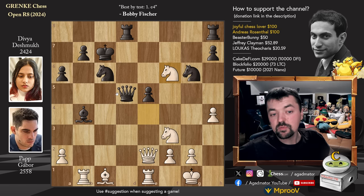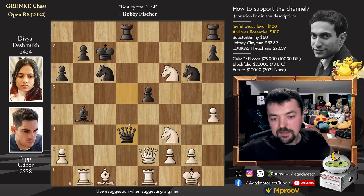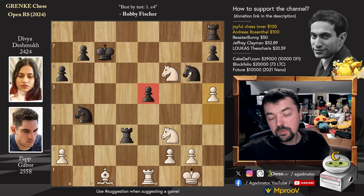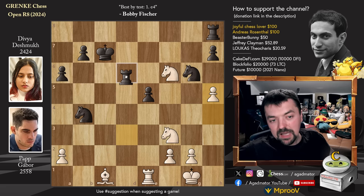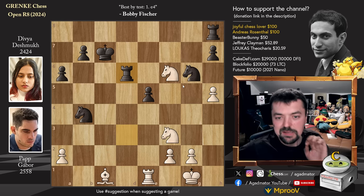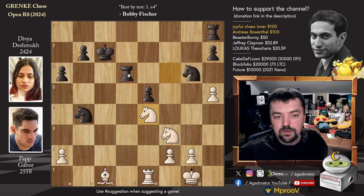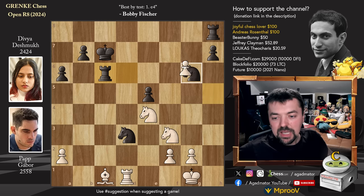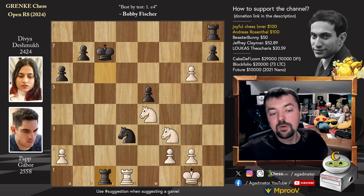Knight captures on F6 comes with an attack on the Black Queen. Once Queen to D3 is played, look at this — Queen captures on D3, Rook captures on D3. Now you play Rook captures on B4, and now Knight captures. You play Pawn to H5 to remove the defender of the D5 pawn, but of course Black will play Rook to D6. I'm only showing you the top engine line for both White and Black — this is one immaculate line.